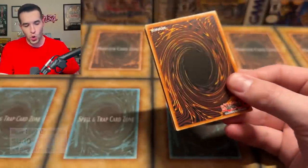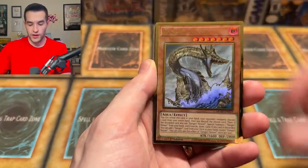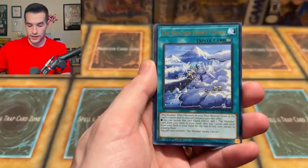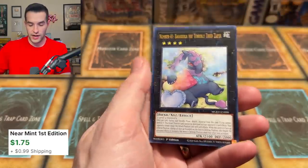El Dorado — The Golden City. We have Weather Painter Thunder, Lost World, Danger Nessie — not bad — a Weather Painter Snow, a Magical Dimension, a Boguska — very good card — and a Firewall Dragon. Hey, Firewall support is coming out in the next set.